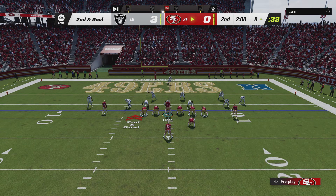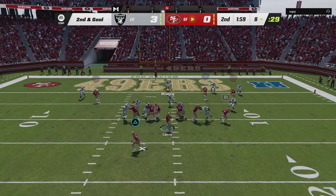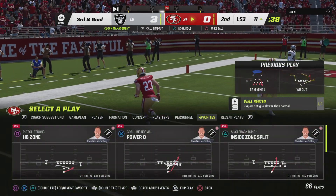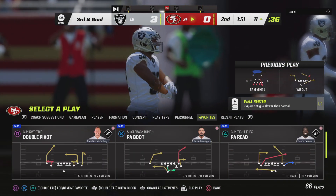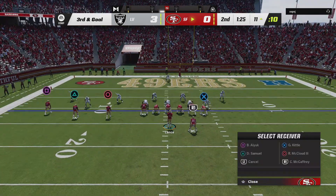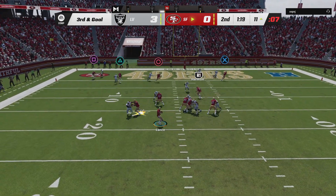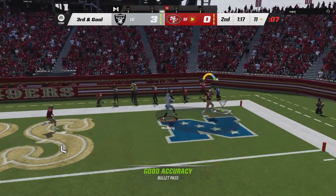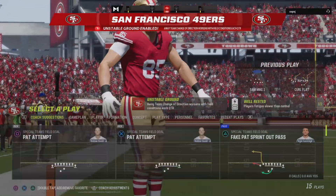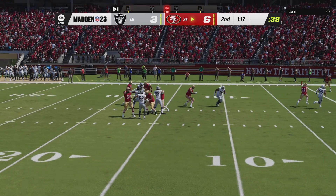Second and goal from the eight-yard line — Lance dumps this off to his running back McCaffrey, but the play loses yardage back to the 11, losing three yards. That brings up third and goal. Lance goes to throw — that is caught by Kittle — touchdown for the Niners! An 11-yard touchdown, and the 49ers have taken the lead.